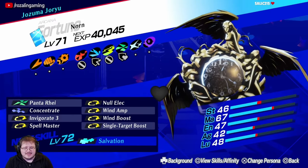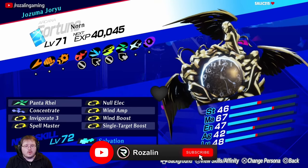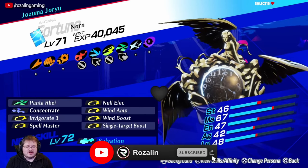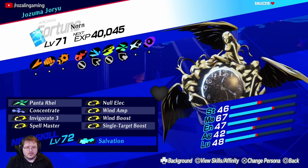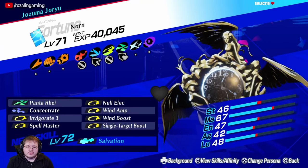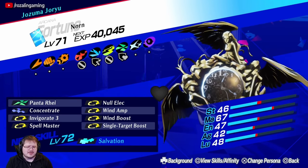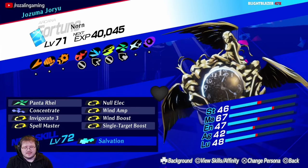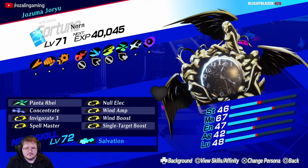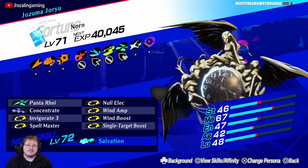Here is the Norn we're going to be building. As this is a persona designed for boss fights and strong enemies, we really only need one offensive ability: Panta Ray. This wind ability deals severe damage with a power scaling of 600 and hits like an absolute truck. To further boost this we take Wind Amp, Wind Boost, and Single Target Boost. We also have Concentrate to increase its power by 2.5 times on the following turn, and Nolalec to shore up Norn's only weakness. Finally, Invigorate III and Spellmaster are taken so that in long fights we don't have any SP issues. If you really did want an AoE option you could keep the Magadudine that Norn starts with, but it really isn't necessary.